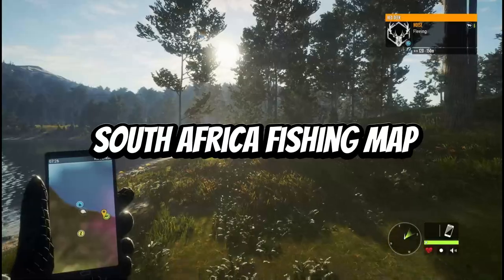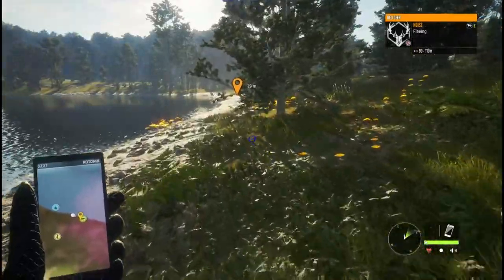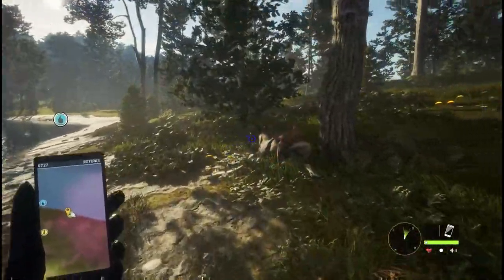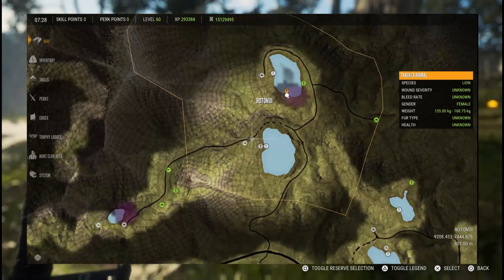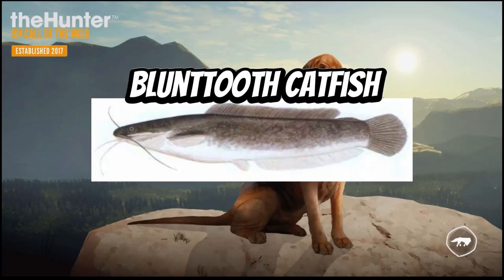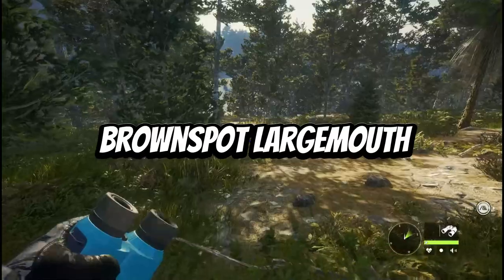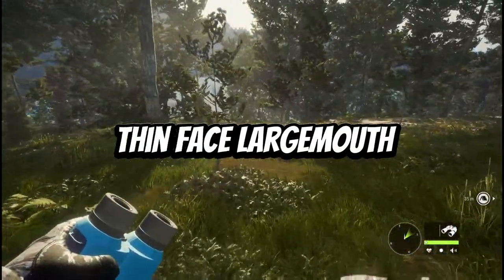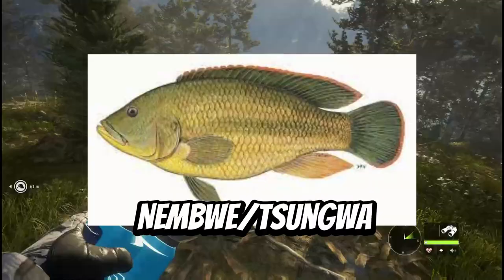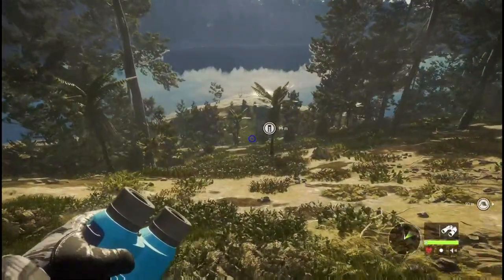The second fishing map is South Africa, with 17 species. I tried to make sure both fishing maps have their own unique set of fish, though for some of these I had trouble finding pictures. The South Africa map includes Tigerfish, African Pike, Tench, Silver Catfish, Blunttooth Catfish, Sharptooth Catfish, Redbreast Tilapia, Greenhead Tilapia, Threespot Tilapia, Brownspot Largemouth, Purpleface Largemouth, Humpback Largemouth, Thinface Largemouth, Rainbow Bream, Green Bream, Banded Jewelfish, and the Nimbwe (aka the Zungwa). There's not a lot of variety, but the goal is for each map to have its own unique species.